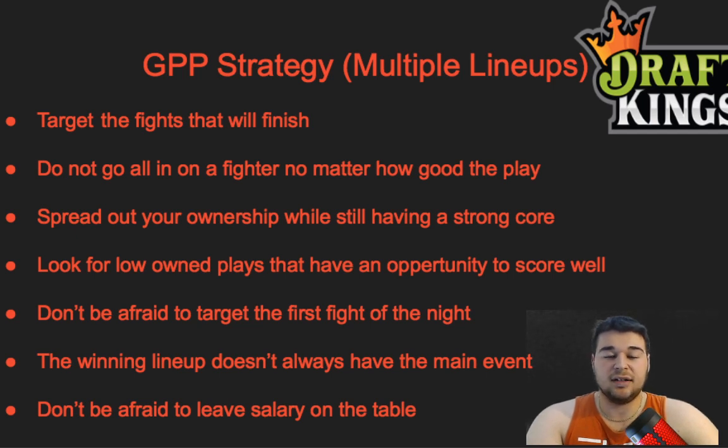Spread all your ownership while having a strong core. I usually have a couple of guys I go 50–60% on, but on the other side I'll have maybe 20% on the opponent just in case. Don't be afraid to target the first fight of the night — people make a huge mistake ignoring it. The first fight has been a money maker for me the past couple weeks with low-owned slate breakers like Priscilla, Cachoeira, Bay Malecki, and others who were all low-owned finishers.